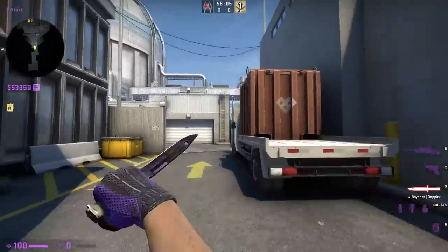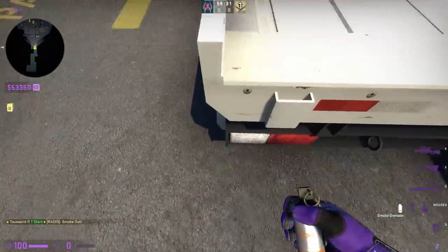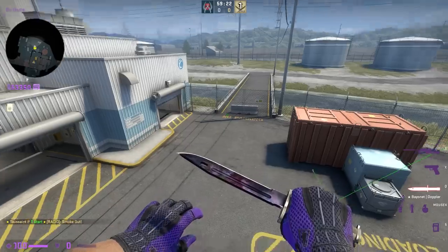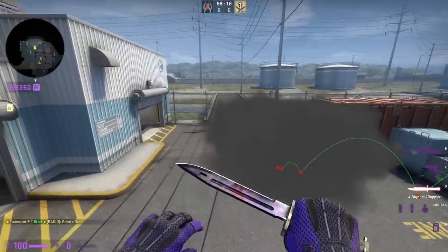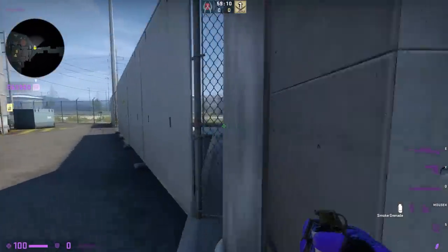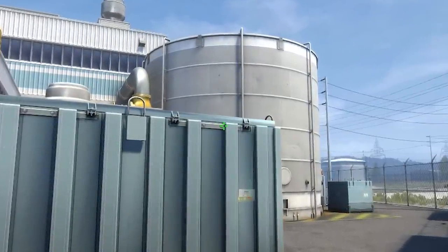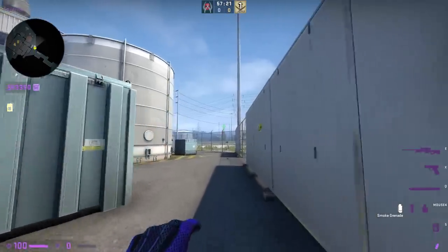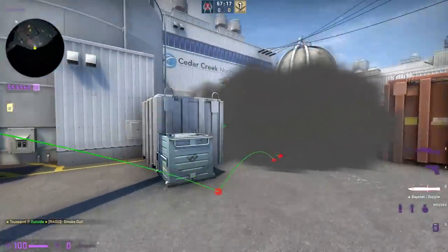The first smoke can be thrown directly from spawn. Walk up to the back of the truck and center yourself on the left edge of the bed. Line up your crosshair with the outside corner of this window and jump throw. This is only going to cover half of the secret cross. For the other half, another player will have to toss a smoke from this telephone pole. Squeeze yourself into the corner and then look at this blue crate. Line up your crosshair between that rivet and the bevel and jump throw. A third player can also bank a smoke off the fence while running, which will provide a cross smoke to get to red.